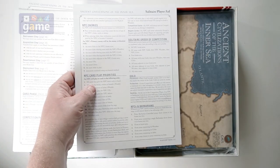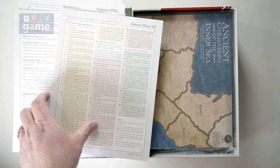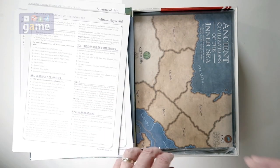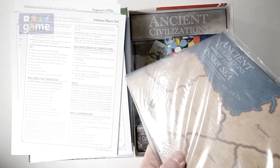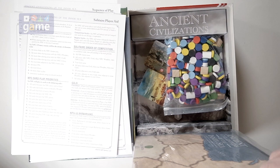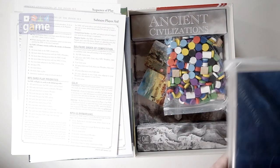There's the solitaire play aid, which will guide solo players through how to play the game. And then we've got two map boards, which we'll open in a minute.